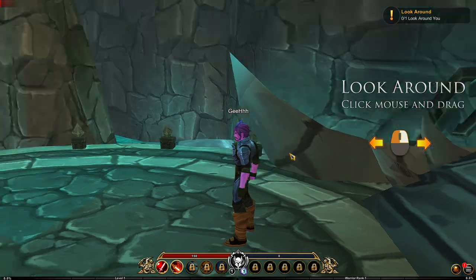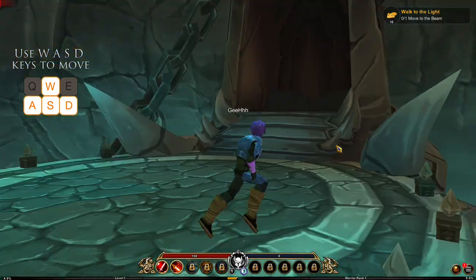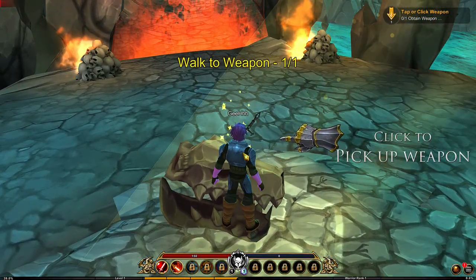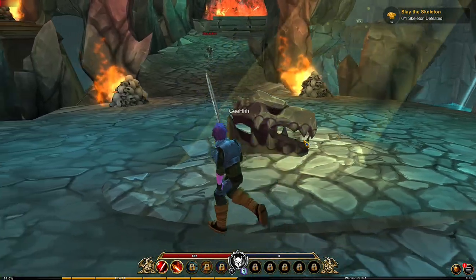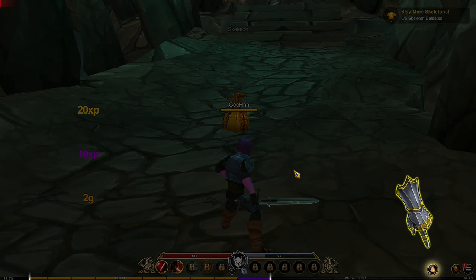And here we are guys. Look around — click mouse and drag. Quest complete. Use WASD to move. Let's go there — follow the arrow to the next objectives. Let's get the sword. Walk to the weapon, click to pick up the weapon. We got a weapon. Defeat the skeleton. Let's press one — we got him.